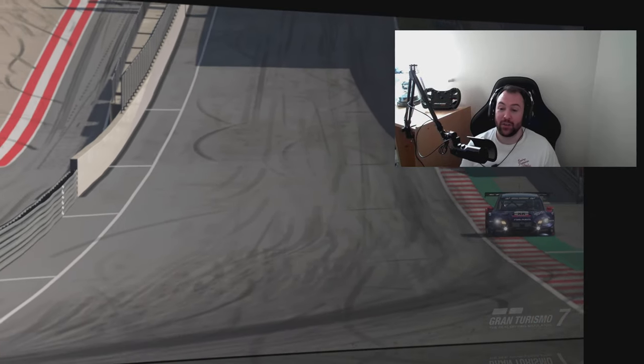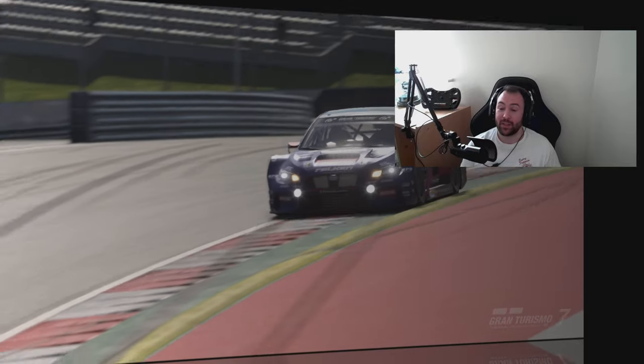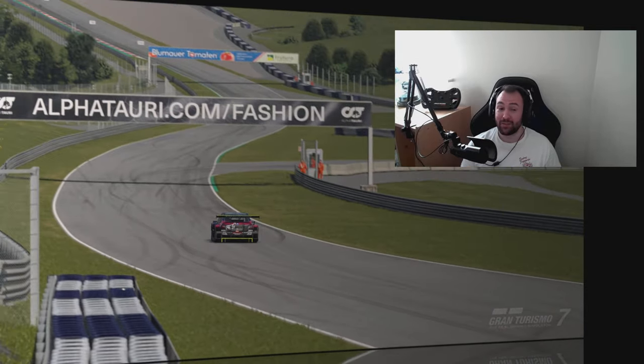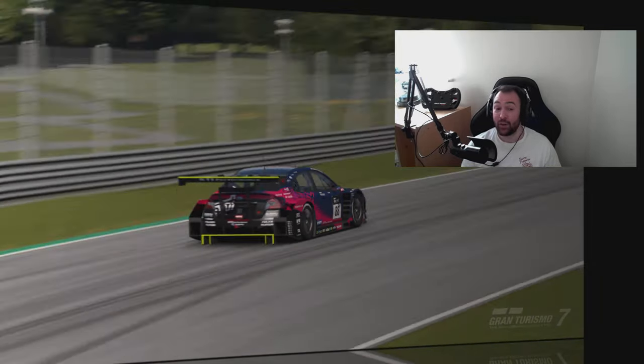Hello and thank you for joining us for this week's track guide for Daily Race C in association with Kyrith Esports. I'm JB Racing and I'm going to take you around this lap of Red Bull Ring in the Group 3 cars. We are jumping back in the WRX unfortunately — it's definitely the fastest car and seems to be the best for both qualifying and the race.